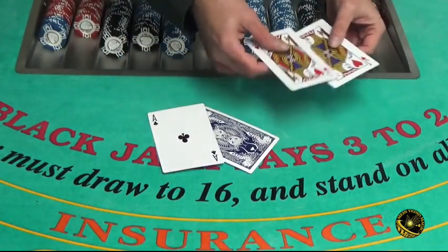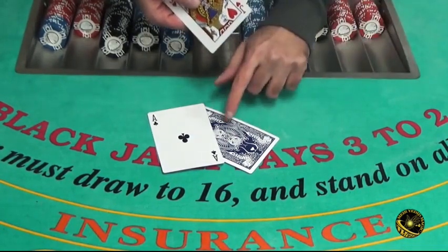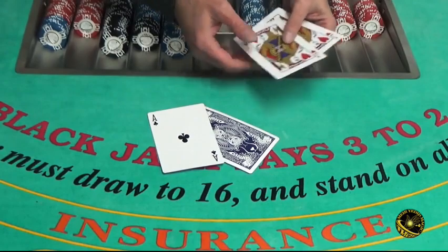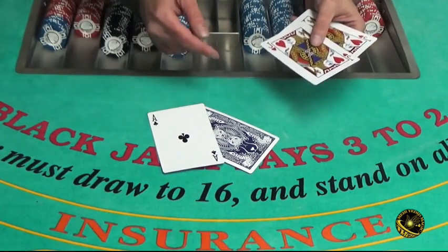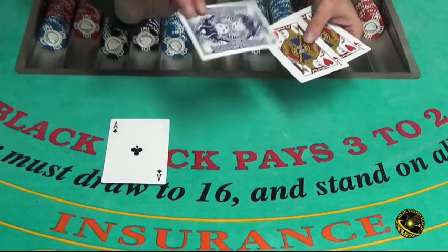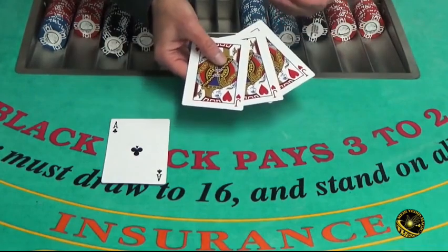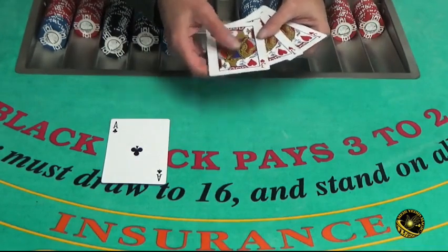I'll only use the two jacks. So if I have the two jacks over here, what do I have over here? Two aces, right? Well, not really, because you weren't paying that close attention. I actually have another jack — three jacks and an ace. Is this even possible?